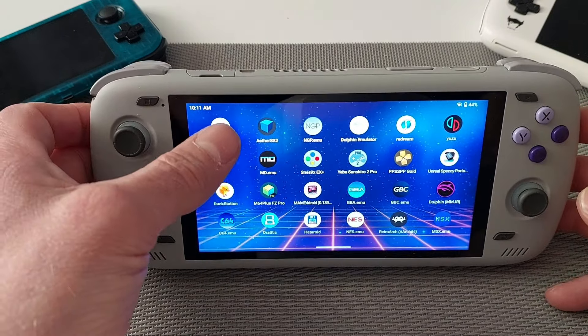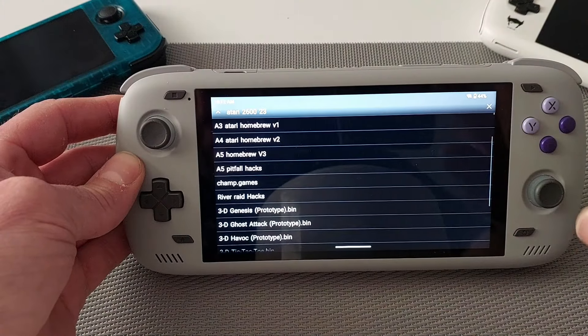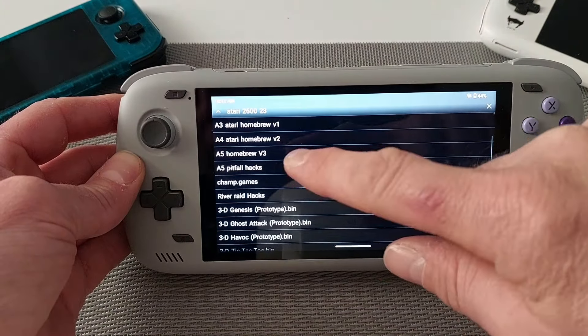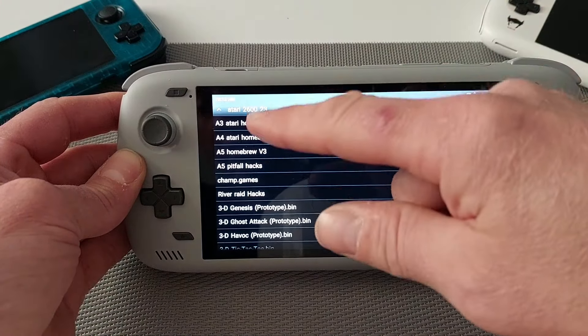Starting at the top, Atari 2600 emulators — I do recommend these. Now some of these emulators are by Robert Brogger; have a look on the Play Store. Once you've set one up, basically they're all the same apart from the Commodore 64. I will put links in the description because I've set a lot of these emulators up, so if you're new to Android emulation or new to the Odin Pro 2 just take a look at the videos. One thing I like about these emulators is you can put different games in different files.